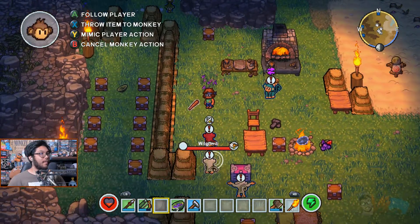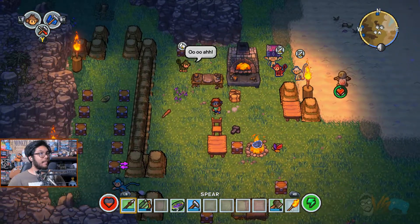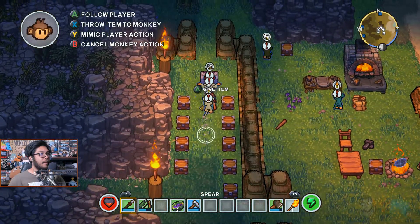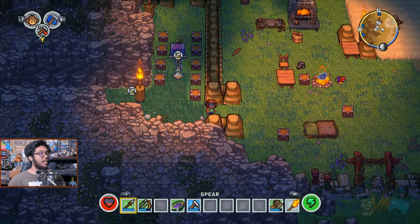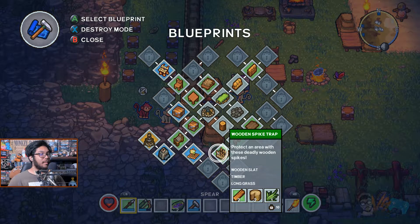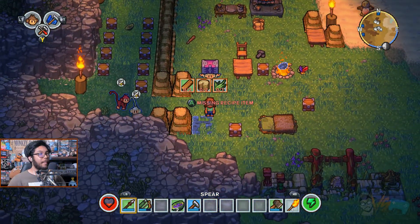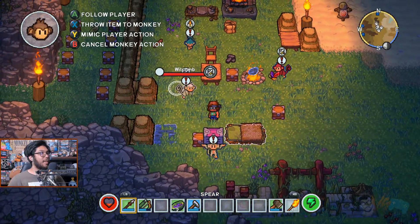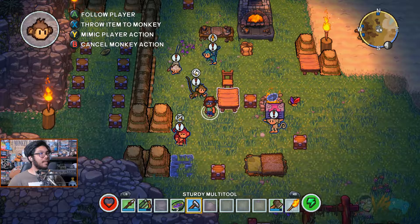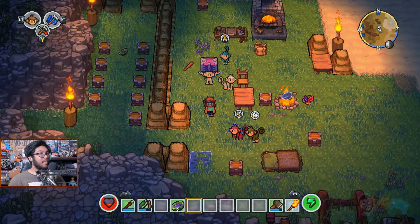I need a monkey to stay here and fight just in case, so I'll give you this weapon and teach you to hit this thing. But he's still following me — how do I make him stay? Wait, can't I build traps? Wooden spikes — protect an area! Let's test that out and see if I can step on them or if the monkeys can. For sure if you teach a monkey to fight it's going to follow you, so let's stop that.